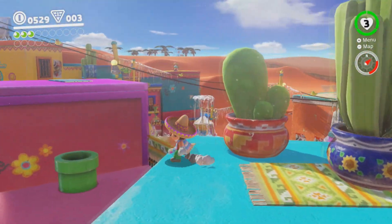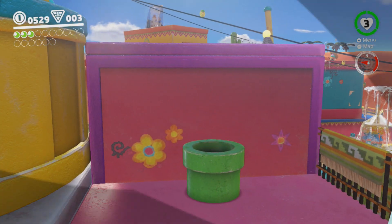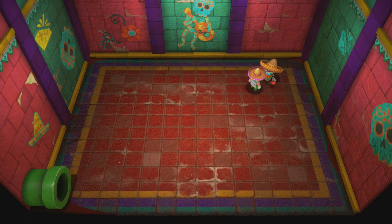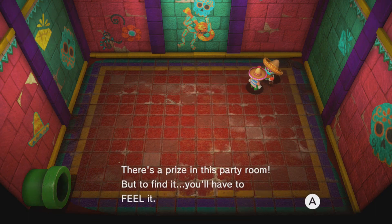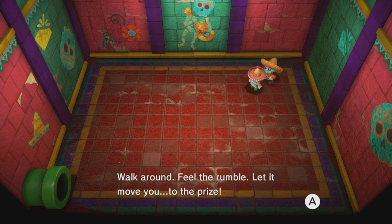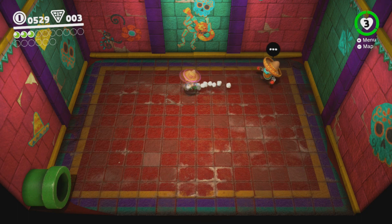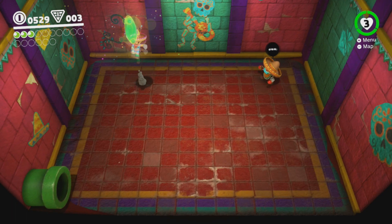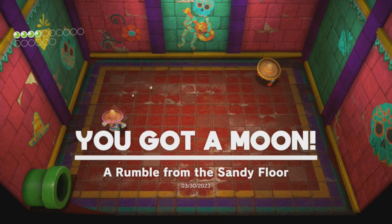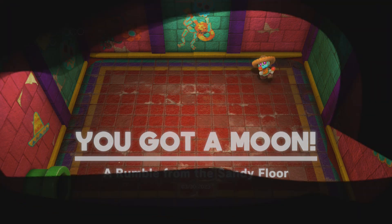There's a prize in this party room, but to find it you have to feel it — walk around, feel the rumble, let it move you to the prize. So this basically follows your controller's rumble, and you wait until the rumble is the strongest. Yep, there it is. There'll be other missions like this where we have to do kind of the same thing as we go throughout the game.